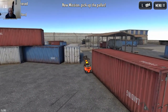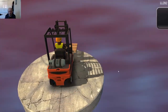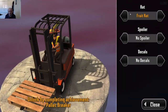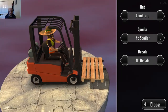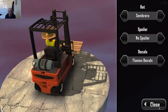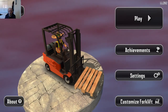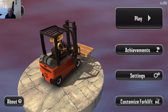Extreme Forklifting 2 - the usual forklifts, customised forklift. Hat - sombrero, fruit hat. Right, sombrero. Sport spoiler! You've got to unlock these - they're awesome! Flames decal! Oh my god, that's terrible. Guys, click like and subscribe if you want to see more, and I'll see you next time! Bye bye!